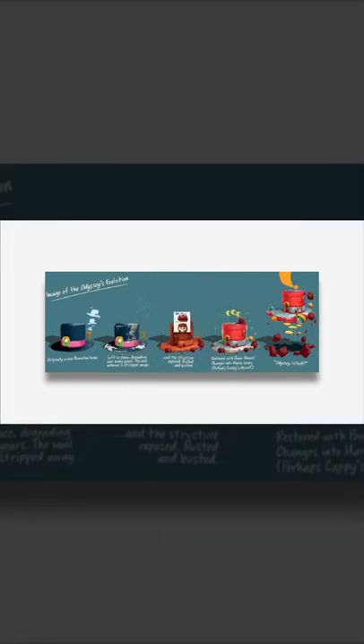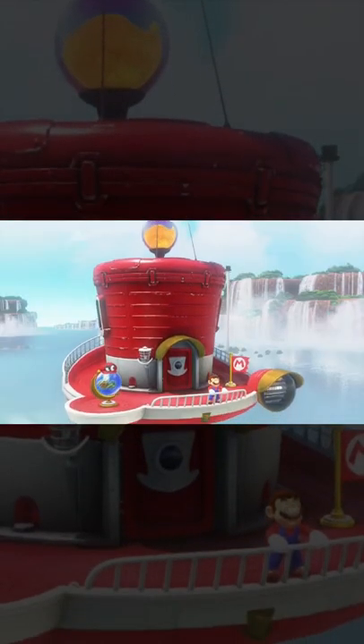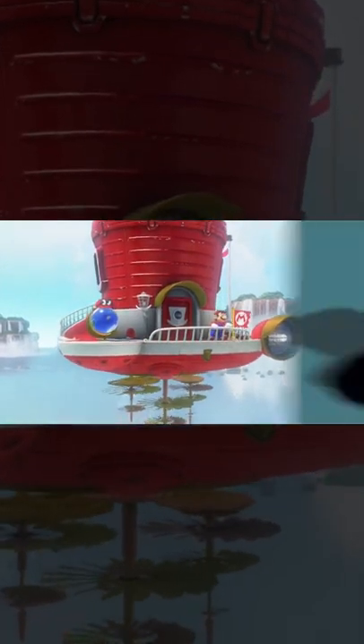This is concept art from the book The Art of Super Mario Odyssey. It showcases a timeline of the Odyssey in five pictures. From looking at the first photo, you'll see that the Odyssey actually used to be Cappy's home. But unlike the Odyssey we know in the game today, it was originally black with a pink ribbon.